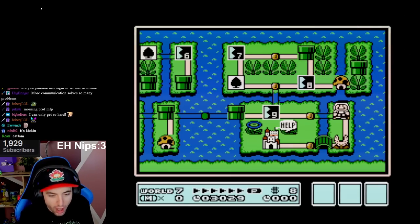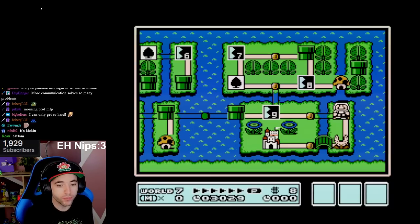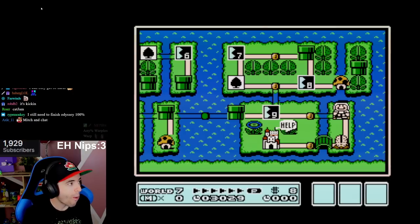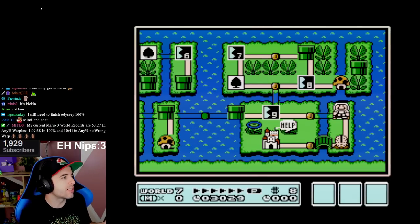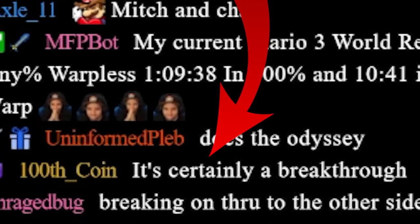The breakthrough is with the Minips. Now a lot of you might not think it's a crazy giant breakthrough, but trust me, for what we're doing, it is. It's a tiny breakthrough, but still I think it's a breakthrough. 100thCoin, would you think this is a mild breakthrough? This is still something very important that we needed to know and learn. It's certainly a breakthrough.